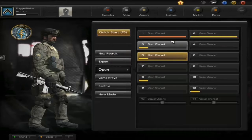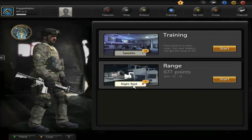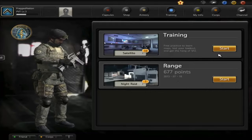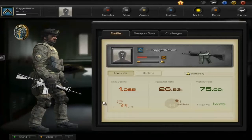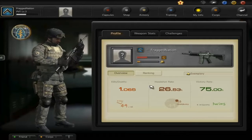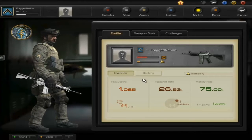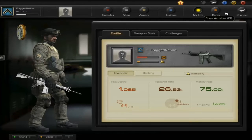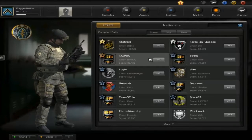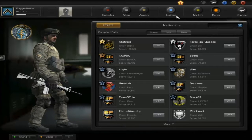There are quite a few levels in the game as well. You can head over to the Training section where you can play the gun range and practice maps. The Info section keeps track of your kills and deaths — I just started but already have a decent K/D ratio. It also shows your headshot rate, victory rate, and rankings — a lot of good info here.